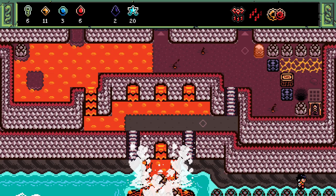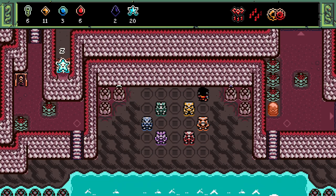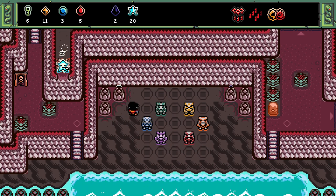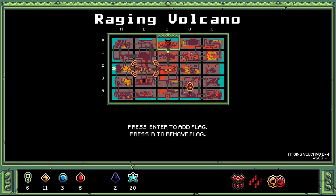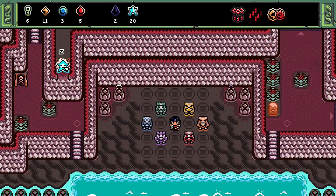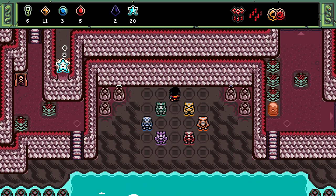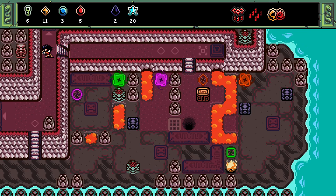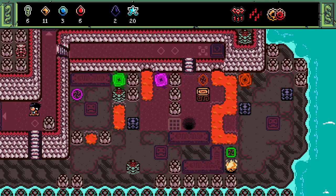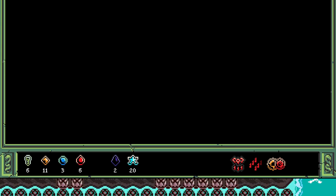Something that happens during editing is I watch something and realize what it means. This is a five-by-five human chess board where we can move statues around, but guess what else is a five-by-five grid? The map, which we've discovered all of. I think what we want to do is move these statues to the places where they're found on the map. For example, the red statue is right here, so it goes in the bottom corner. I'm writing this down.